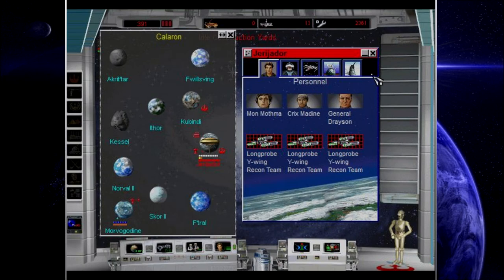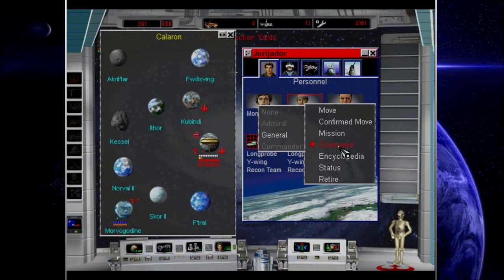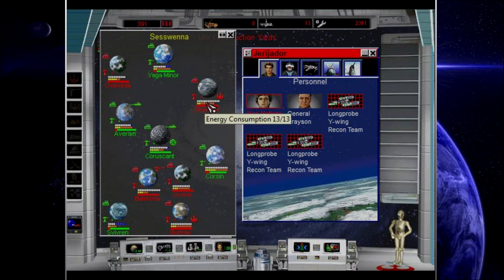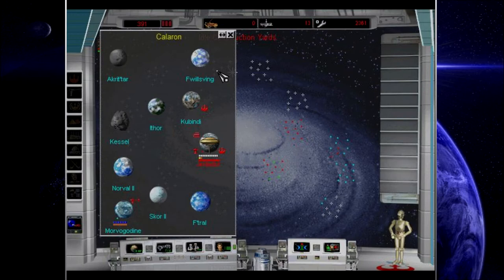Long Probe Y-Wing Team — these probes will go on an exploration mission, find out what's here, then return. Crix Maydean, you have no function for me anymore at this point, so I'm going to send you to Gorman. Mon Mothma, you don't really have any purpose for me either, but the difference is I need to keep you away from the Empire, so I'm going to leave you here for now.